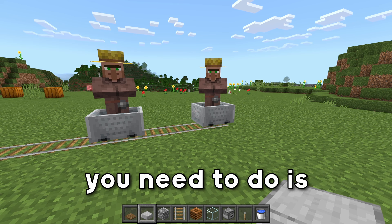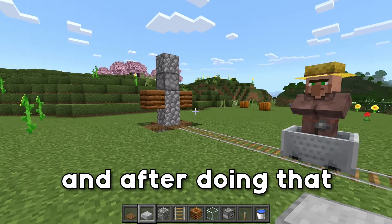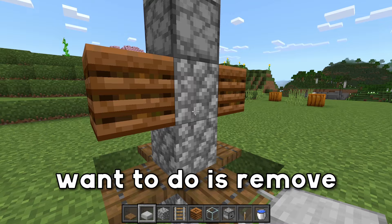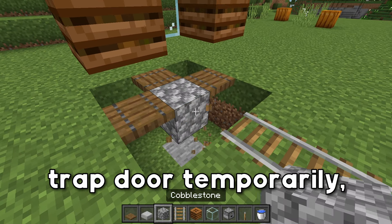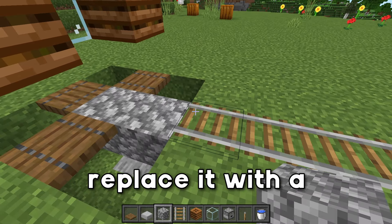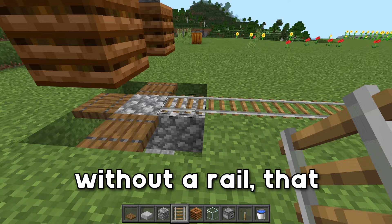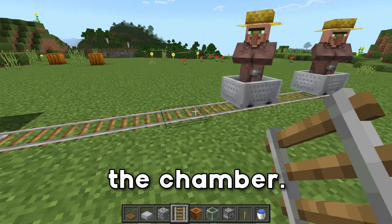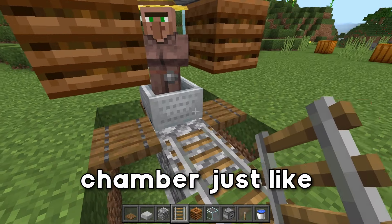We're gonna get the villager in here and then place down the glass block, so for right now we're just gonna leave it. The next thing you need to do is transport two villagers over to your villager breeder. We're now gonna put them inside of the chamber. Remove these two temporary blocks, then remove this trapdoor temporarily, replace it with a building block, and then place down a rail. Leave the center block without a rail so they actually disengage with the rail when they're inside of the chamber. Then go ahead and push this first villager into the chamber.